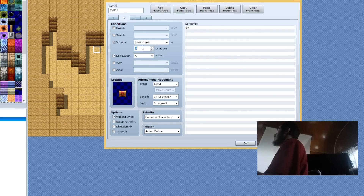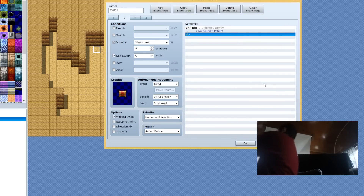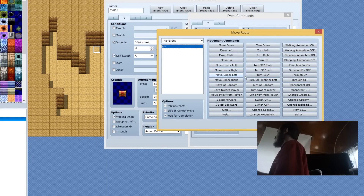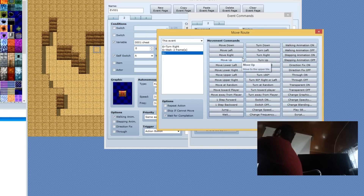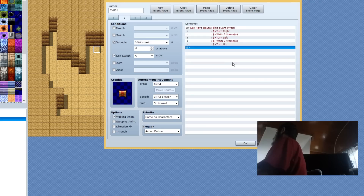So if it's equal to zero, it's going to say 'You found a potion.' Now you can have the chest open if you wanted to — I'll go ahead and do that. To make it open, go to Set Move Route. We're going to do Turn Right — make sure it's set on the selected event. We're going to wait about two frames, turn left, wait two frames, then turn up. And that's how you open the treasure chest.